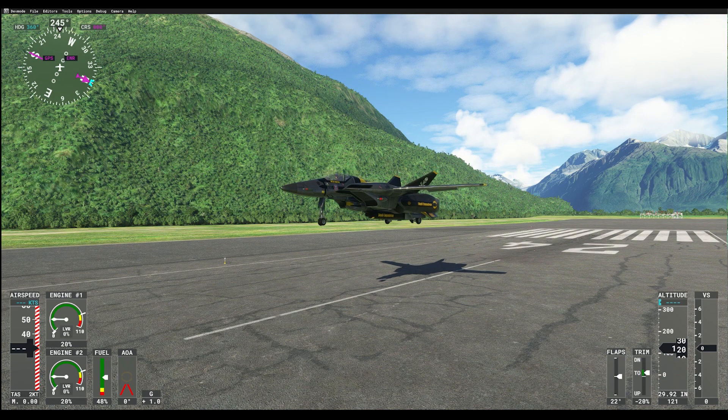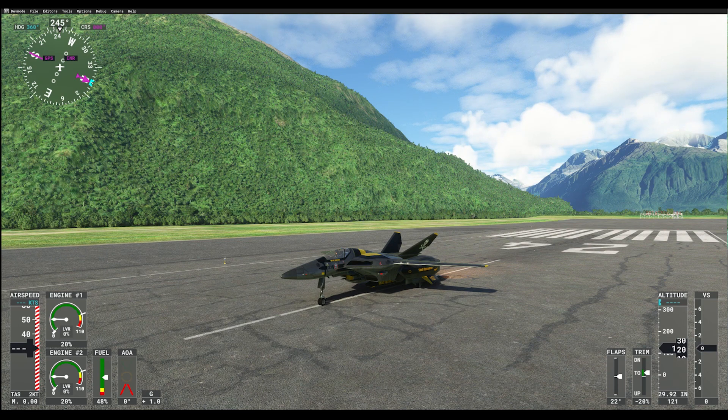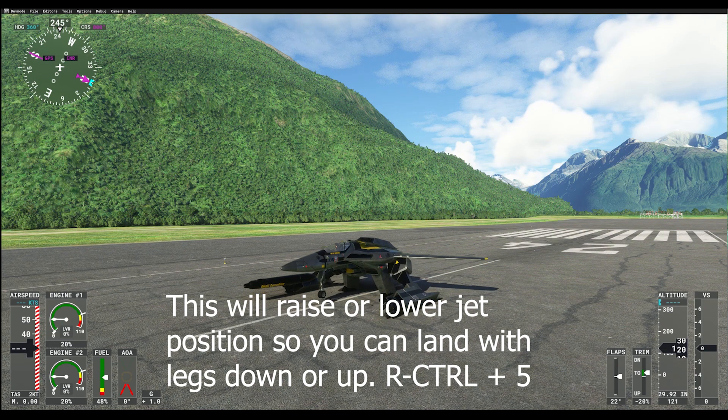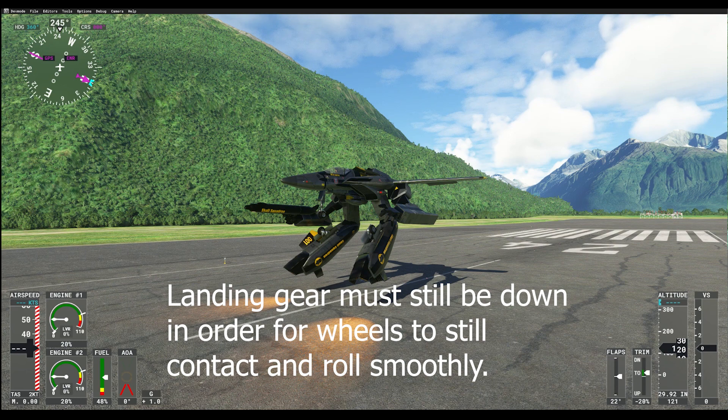Control+5 is the guardian/battaloid landing position — the jet landing position. If you haven't seen the other video, the reason this exists is: when landing, the wheels are on the ground in jet position. In flight simulator, I want the wheels' contact points on the ground, but when switching to guardian mode the legs end up inside the ground. So hitting Control+5 raises the model up so the legs aren't penetrating the ground, while keeping the contact points for the wheels the same.